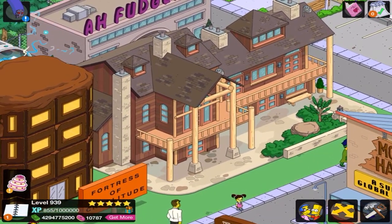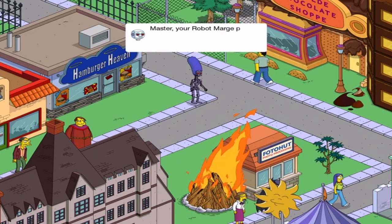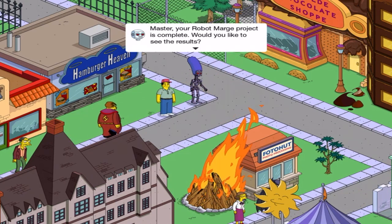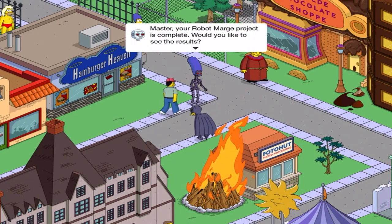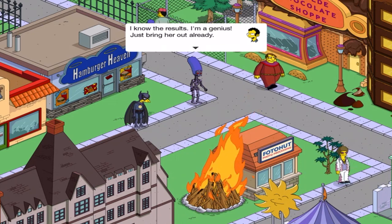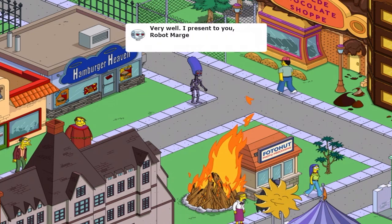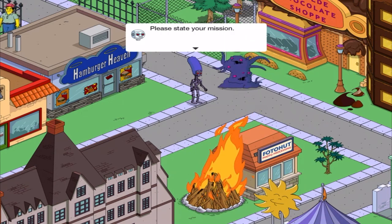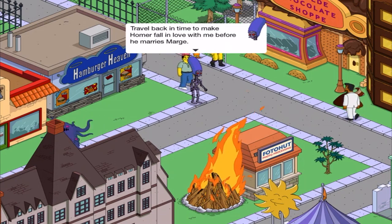I didn't expect him to have a voice, but maybe when I sent him on the quest table. 'Master, your Robot Marge project is complete. Would you like to see the results?' 'I know the results. I'm a genius. Just bring her out already.' 'Very well. I present to you: Robot Marge.' 'Greetings, Master. Please state your mission.'